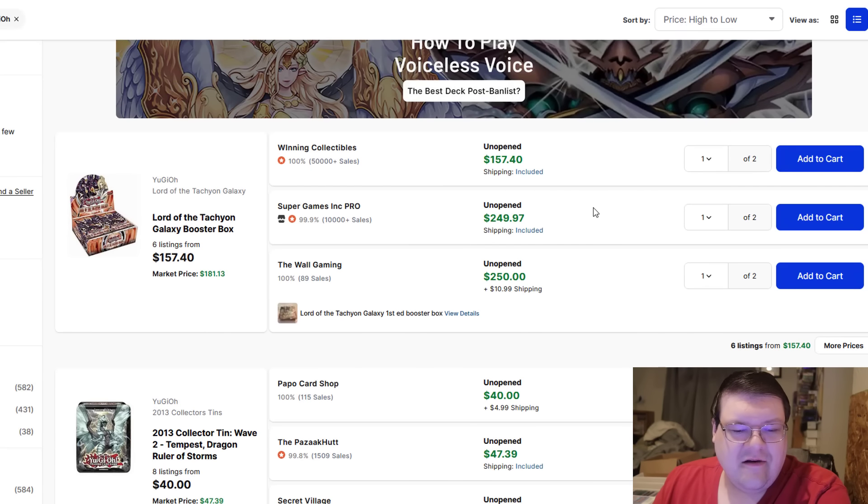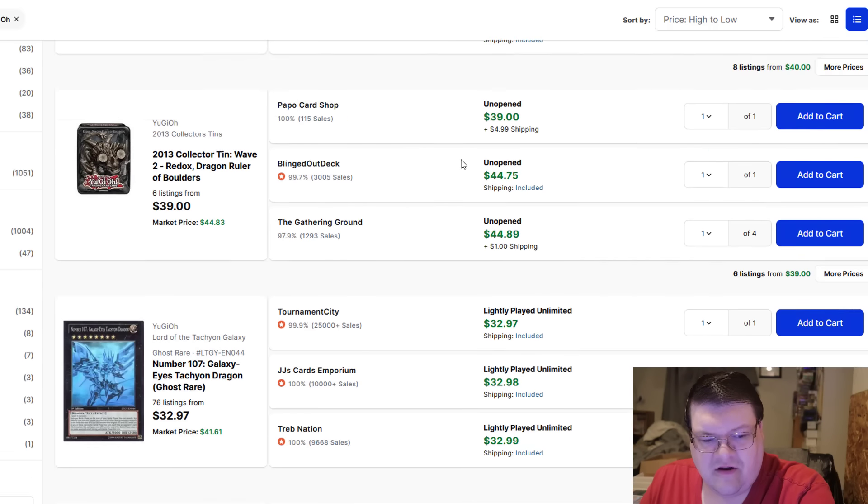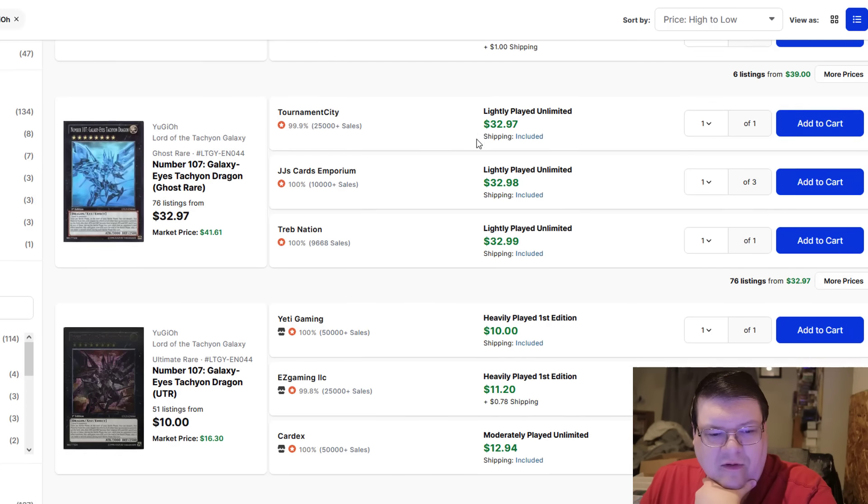Lord of the Tachyon Galaxy, or just Tachyon Galaxy support in general — I was kind of curious to do a deep dive into this and see what's going on. Boxes of this set are $250. Actually, there's two up here for $158, but that's all I really care about. You're basically sitting on a lot of money here. Number 107, the Ghost Rare, is $33 a piece currently.